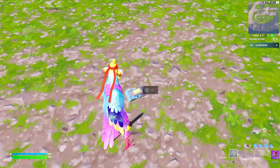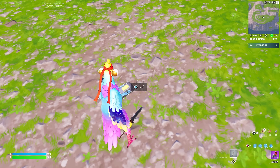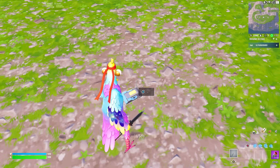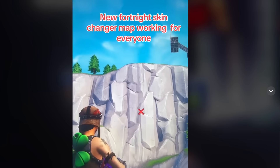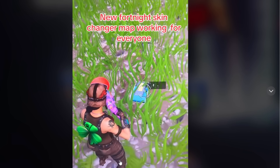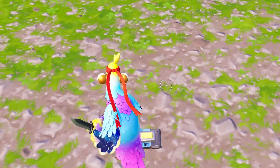Yo, this is taking forever to load up. I'm so excited — I actually want to try out the Wonder skin. There's no way it takes this long just to load up. Why is it taking forever? So I'm going to go back and watch the video and see what the dude actually did, because this is bugging out. He grappled all the way on top of the mountain and pressed the button. Well, I pressed the button and it's not working.